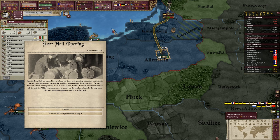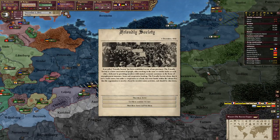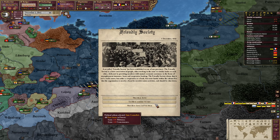Beer hall opening - that's the first piece of good news we've had for a while. Another beer hall has opened in one of our provinces, adding yet another notch to the province's reputation as a paradise for ramblers, gamblers and drunkards alike. For every hundred citizens there is now a saloon, brothel, beer hall or other institution of vice and sin. A friendly society has also been established - a loose association of people dedicated to providing members with mutual economic assistance in the forms of unemployment insurance, loans and cooperative banking. They all lose militancy - I like the sound of that.